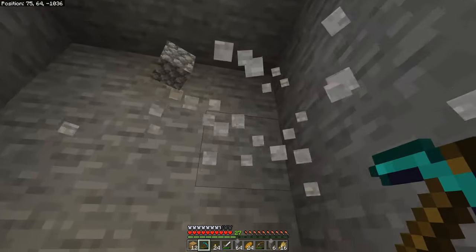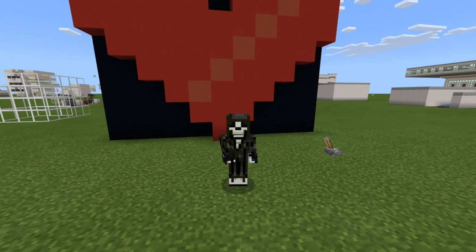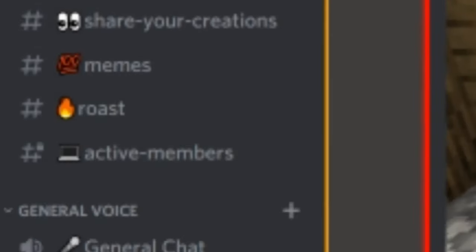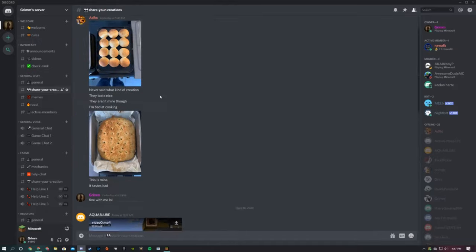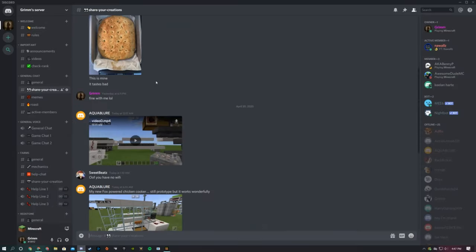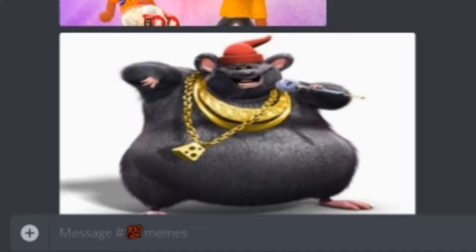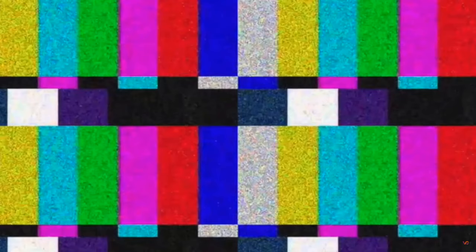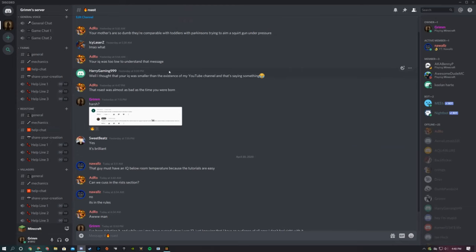Quick Discord plug: if you haven't joined the Discord server, check out the link below. We have multiple chats — one showing all my videos, a general nonsense chat, a creations chat where you can share baking, designs, memes, a roast chat, and multiple help categories covering farms, redstone, villagers, and more. Go check it out if you're interested.